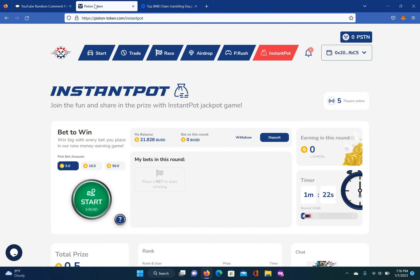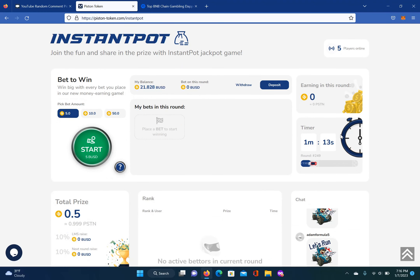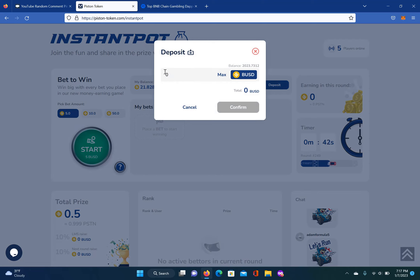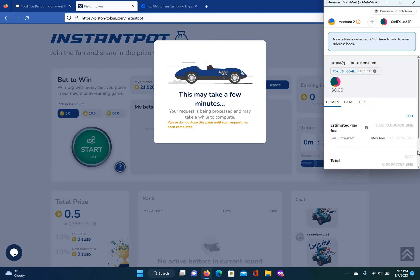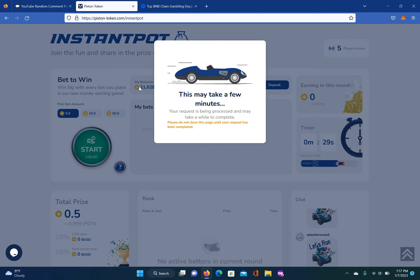So, Instapot game — this is a step-by-step tutorial on how to play. This is a very addictive game and anyone can play. You do not need to participate in the Piston Race to play. To start, it's BUSD in and BUSD out. You have three choices: the $5 game, the $10 game, or the $50 game. In this video I'm going to give a tutorial on the $5 game. You basically have to deposit — you put in an amount you want to deposit. I want to put in $10. You have to confirm the transaction, and once confirmed, that amount goes into your balance. It's like a wallet, and you can also withdraw at any time. The three choices are $5, $10, and $50 in BUSD.